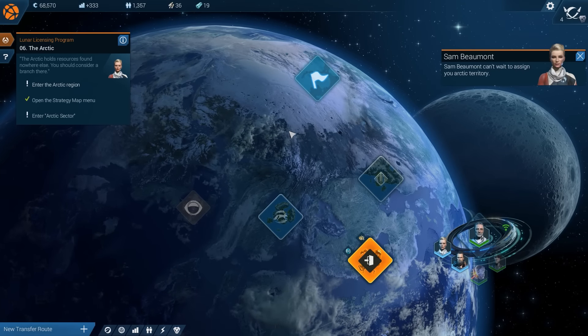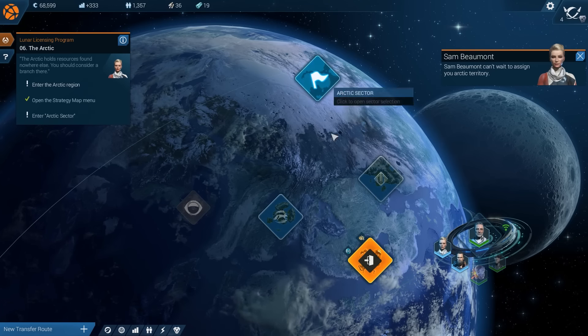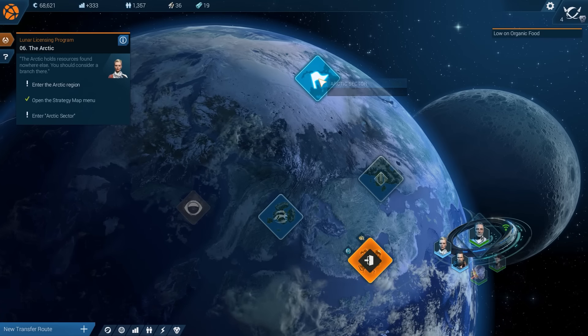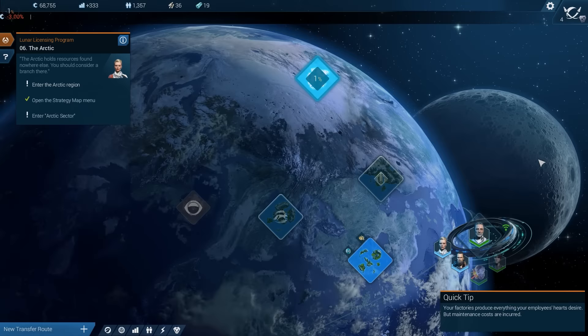We're going to go to a new region now by opening the strategy map and entering the Arctic sector. This is the first experience I'm going to have with relaying two unique locations, so eventually we'll be able to maybe trade between all of these diverse areas. First, we have to choose a starting sector. Each time you make a new colony, you have to choose where you want to begin. Eventually I assume you can build across the whole map. We want ornamentals, rare materials, or logistics. This one looks a little bit more challenging since it has fewer building sites, so we're going to jump in on this sector first.